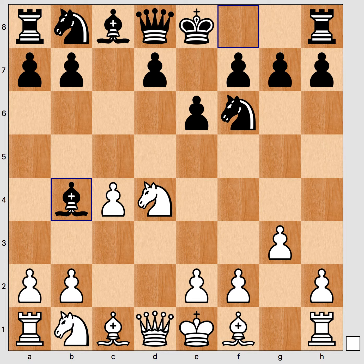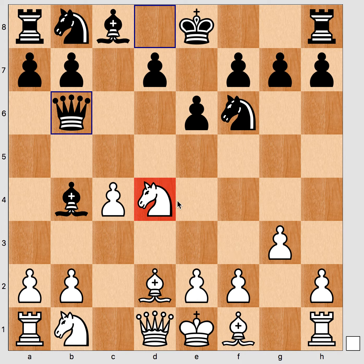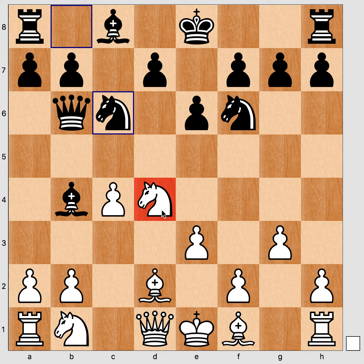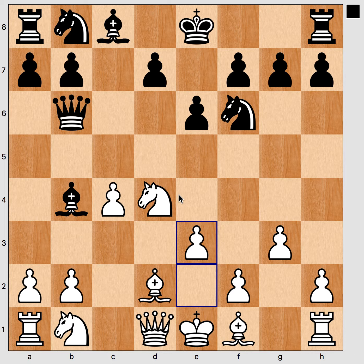Another option is to play a check here, which is yet another way for black to annoy white. If Bd2, Qb6 again protecting the bishop but also attacking the knight, e3, Nc6 attacking the knight again, Bg2, castle. The game continues — both sides have developed and black has annoyed white while developing his pieces, but this position is totally fine of course.